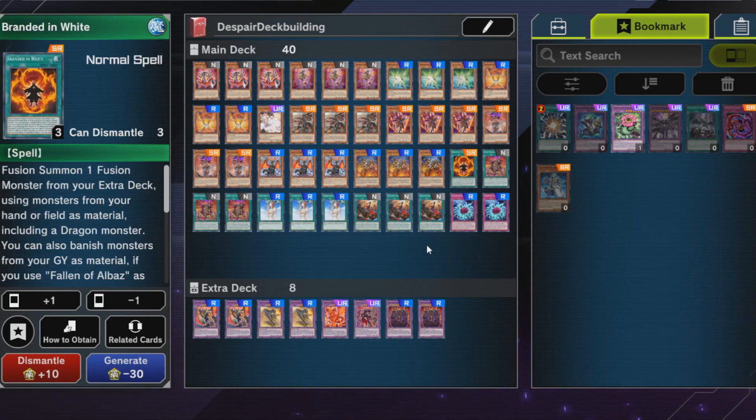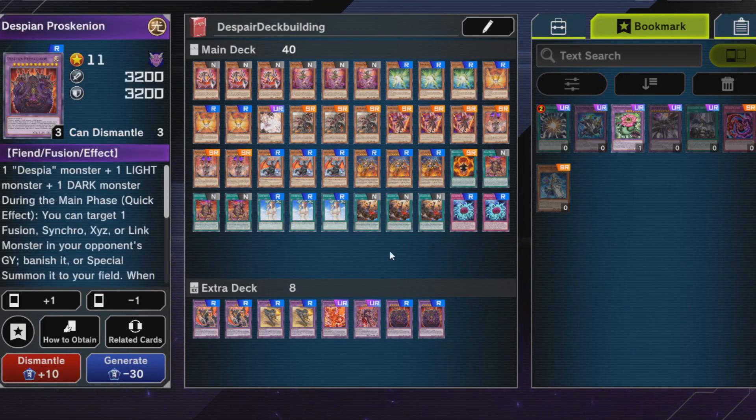This card needs three materials which is a bit problematic, but it's okay — you can do all kinds of shenanigans if your opponent runs an extra deck-heavy build and you've already cleared things with your Kaiju. It also triggers Dramaturge's effect and does some burn damage to finish your opponent in one or two turns. In conjunction with Branded in White you can summon it using materials from the graveyard, and your opponent will probably have extra deck stuff in the graveyard by that point.